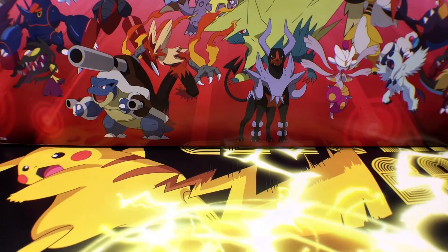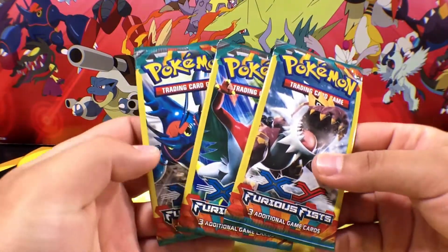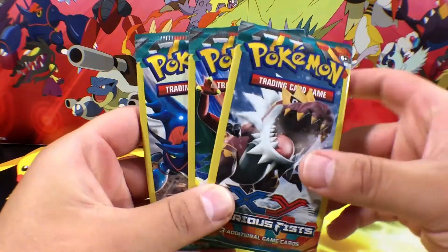What's up everyone? Welcome back to BC Unleashed. We are back here with another daily fast pack. It is going to be a little different because I went and picked up actually three of these Furious Fist from the Dollar Store.